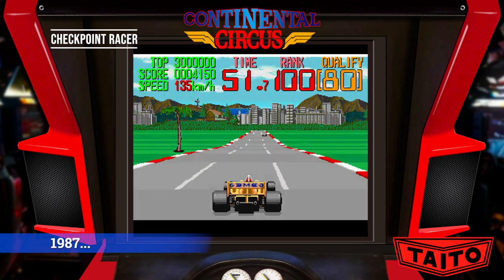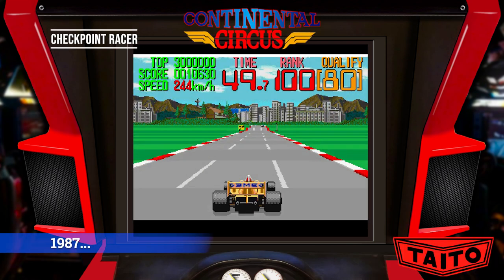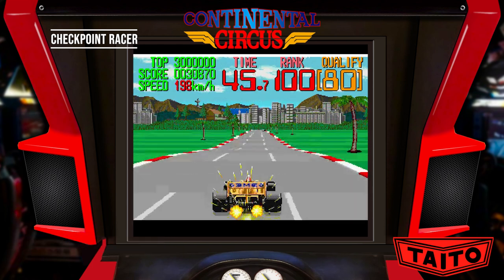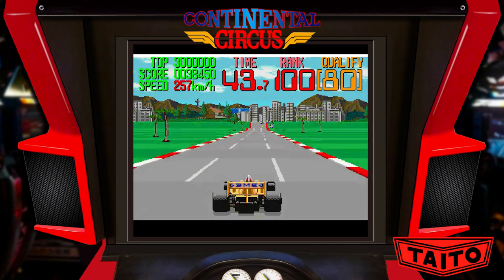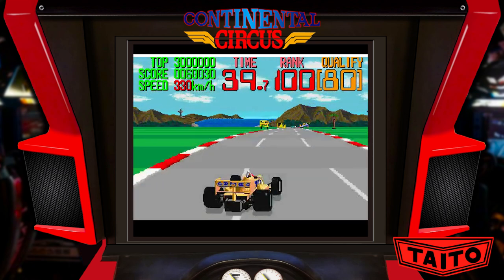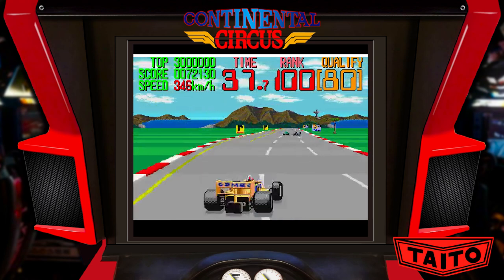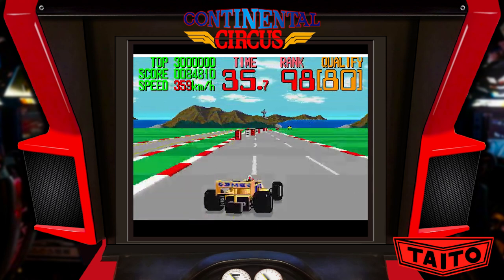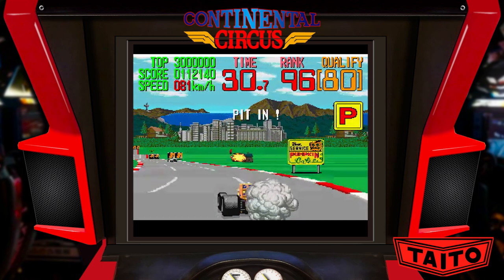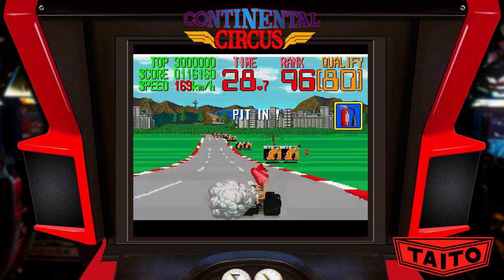1987. Continental Circus — the game featured shutter-type 3D glasses hanging above the player's head. According to CVG in 1988, it was the world's first three-dimensional racing simulation. As a home conversion, the game went to number two on the UK sales chart, behind Sega's Power Drift.